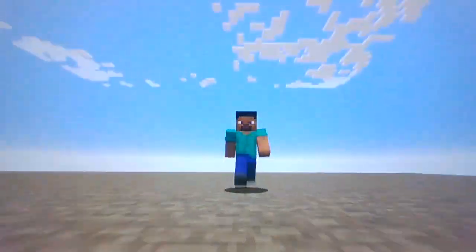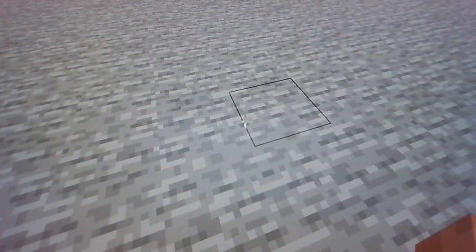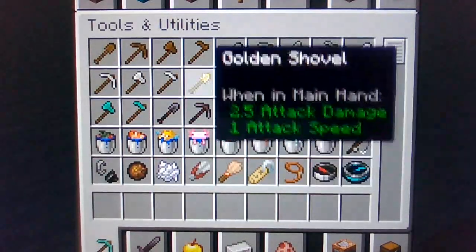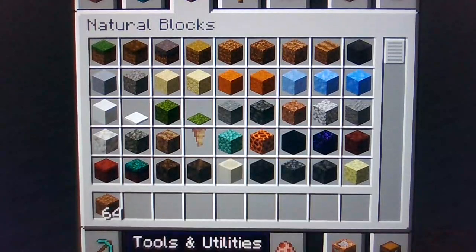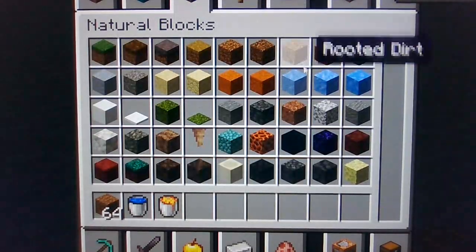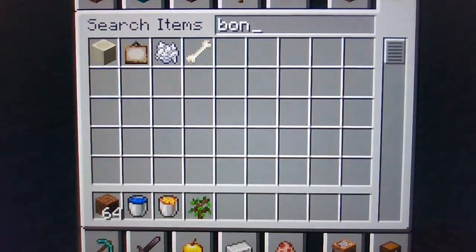What's going on guys? Welcome back to another video. In today's video, as you can clearly see, we're on like a giant platform thingy-majigger. Basically what I'm going to do is go into creative mode real quick and grab a couple of things. We're going to grab 64 pieces of dirt. I'm also going to grab a water bucket, lava bucket, and a tree sapling, and some bone meal right here — we're going to grab 64 pieces of that.